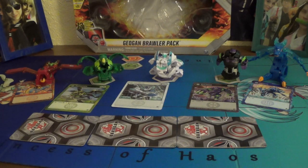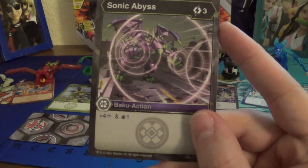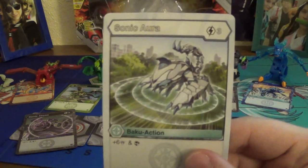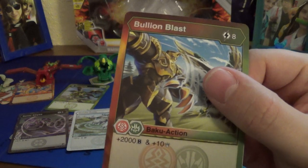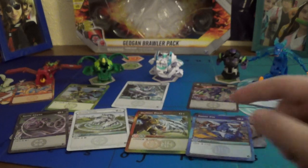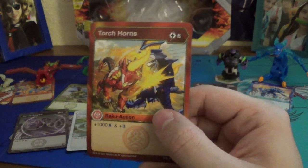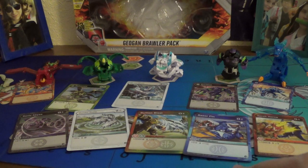Moving on to the cards — okay, so this is definitely Wave 4 because these are GG cards. We have Sonic Abyss: 3 energy cost, plus 4 damage, and draw 1. No Darkest Chaos — boo! Sonic Aura: 3 energy cost, plus 6 damage, and scan. Bull and Blast: 8 energy cost, plus 2000B, and plus 10 damage — get that out with an Air Zero and you're solid. Razor Fin: 2 energy cost, plus 3 damage, and 1 Frost Strike. And our last card is Torch Horns: 6 energy cost, 1000B, and Double Strike. Honestly, the only real decent ones are Sonic Aura, Bull and Blast — this if you can Air Zero it out — and Razor Fin has potential.